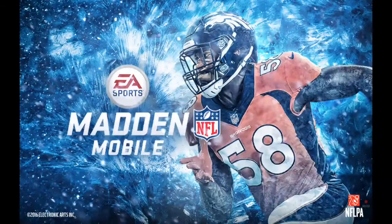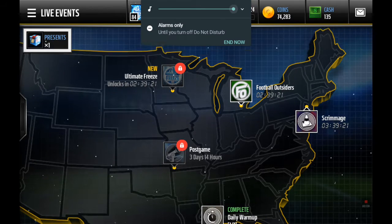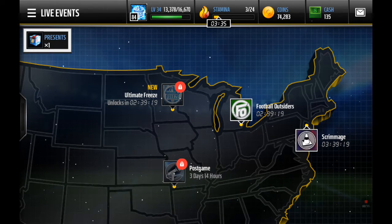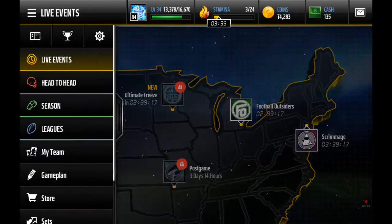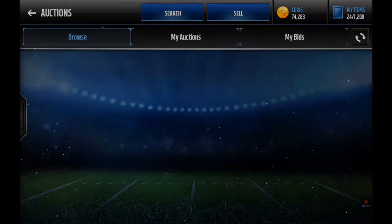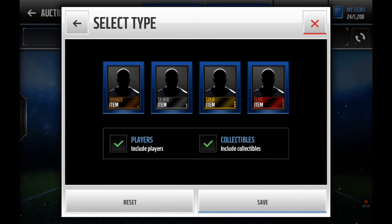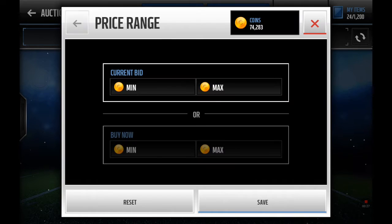Hey guys, my other coin making profit video wasn't so good so I'm making another one. As you can see, I had 60k before I did this tactic and then an hour later I have 74k. So this method makes like 20 to 30k an hour. If you have 200,000 coins and you do this, you'll probably be at 400k the next hour.